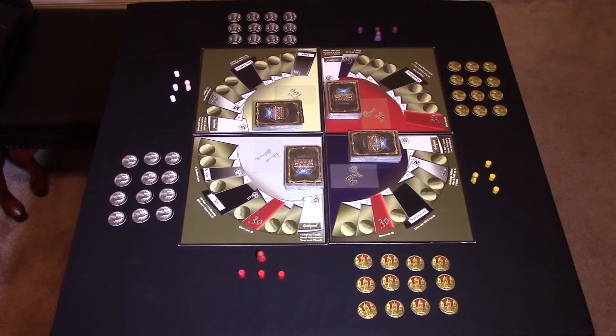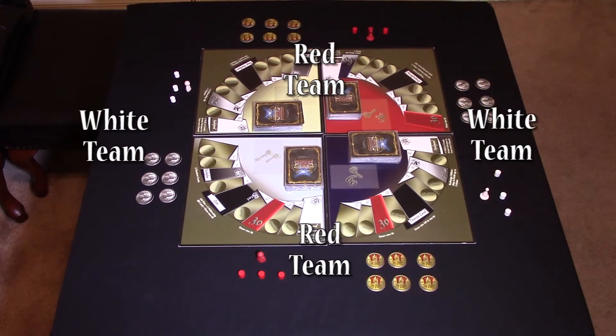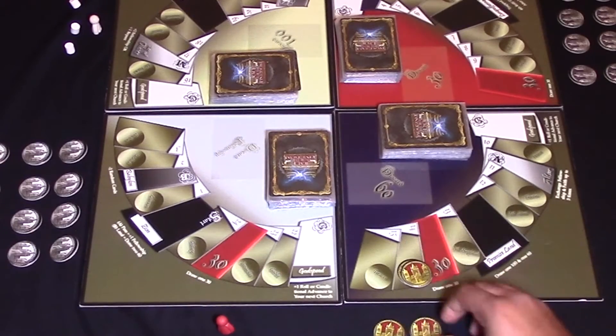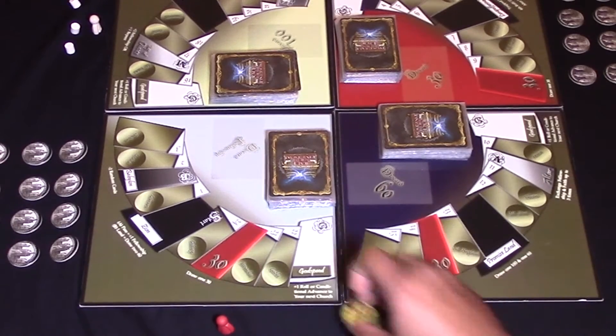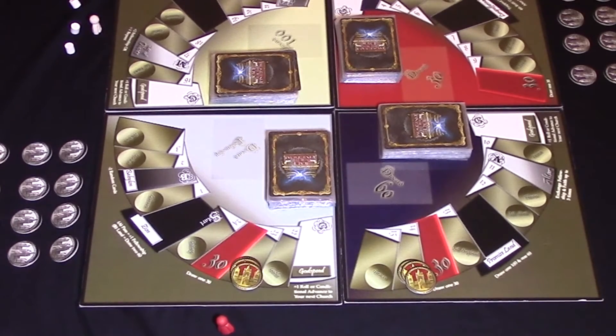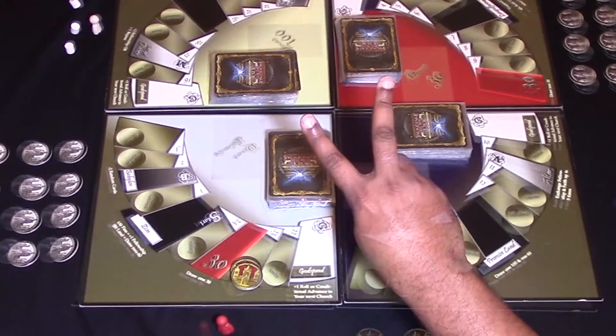Step three: Pick tokens and colors. Each player picks up their color-matching player token, twelve kingdom churches, and three player board markers. Teammates share the same color and kingdom churches. Step four: Victory conditions. Pick how many full stacks of churches on one territory win the game — one through four stacks are the options. Playing with two full stacks is normally recommended.